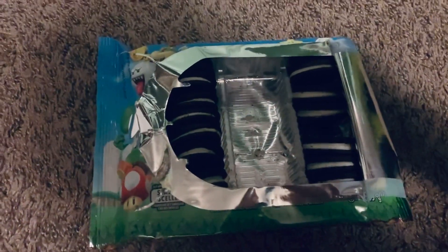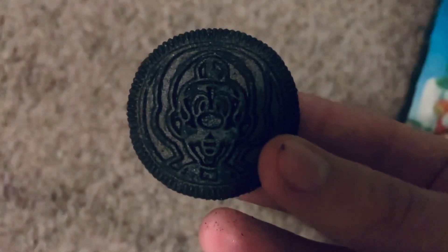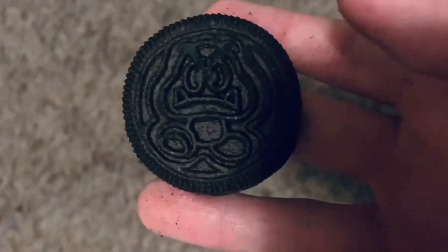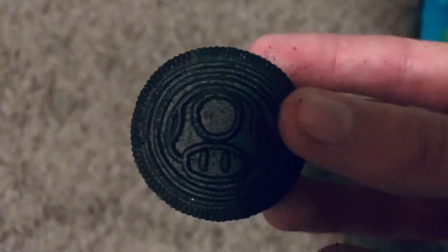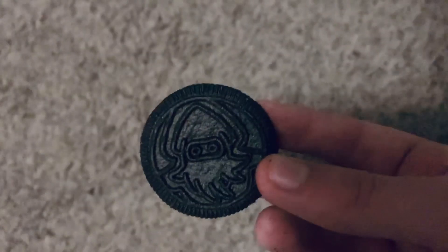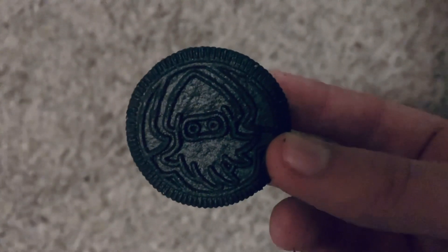This one is my boy Luigi, and he actually looks somewhat normal. His mouth looks a little weird though. We have a Fire Flower right here, which actually looks pretty nice. We got a Goomba right here, which is also pretty good. We got a Mega Mushroom right here, looks pretty good as well. Now we got a Power Star, and I feel like the more minimalistic it gets, the better the design is. We got a Blooper, and he must have seen something because his eyes are wide.